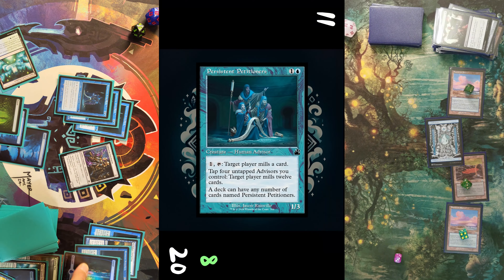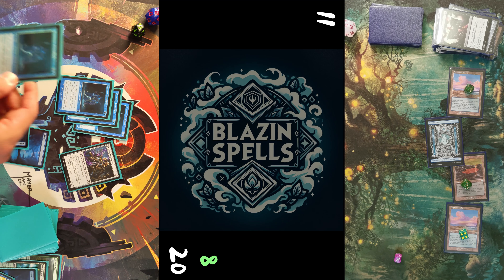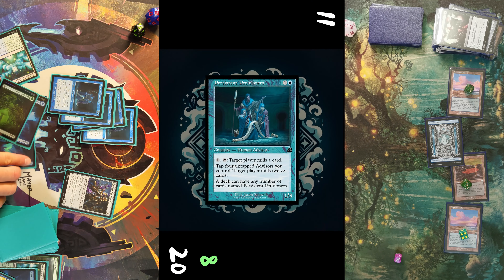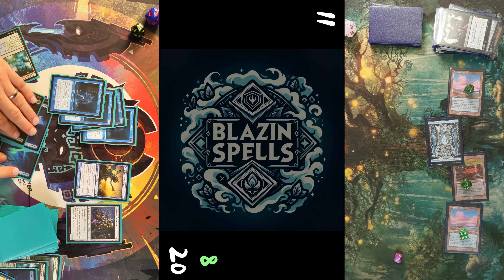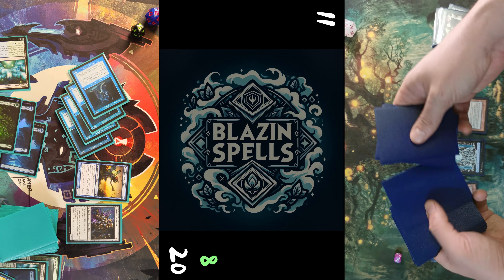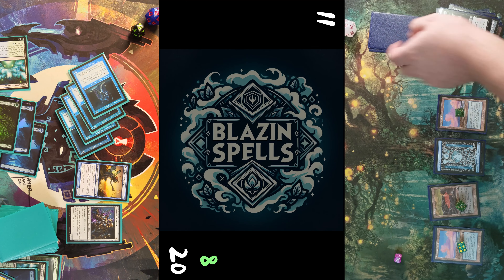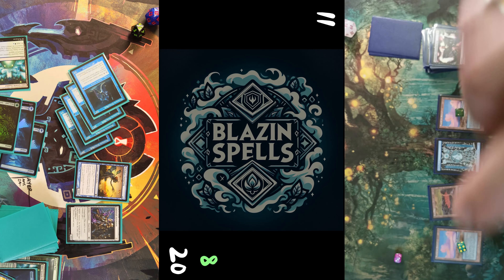I play a Forest for turn, tap the Simic Growth Chamber for two mana, and cast Winding Way naming creature, revealing Persistent Petitioners and a Moth Dust Changeling. I'm able to cast another Persistent Petitioner for two mana and the Moth Dust Changeling as well, going up to a count of six advisors in total. I pass the turn and let my opponent mill 12 cards before draw.